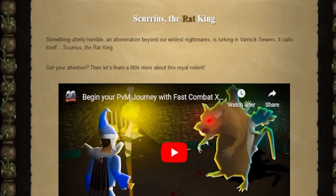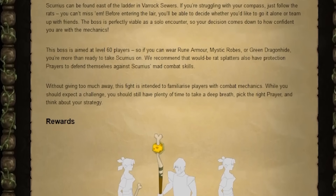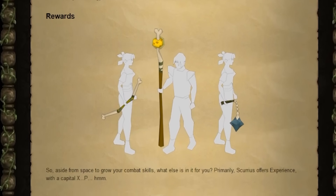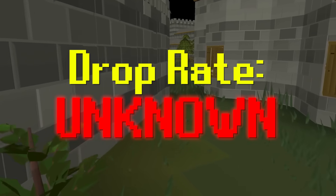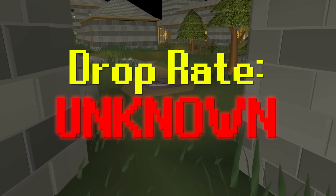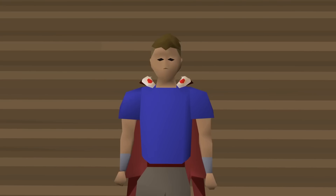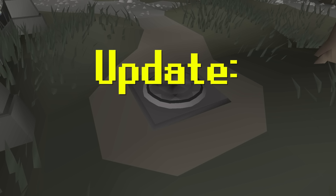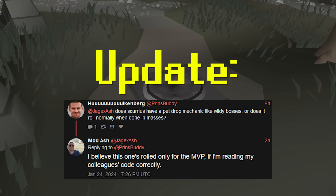Breaking news: Jagex just released a brand new boss called Scurrius. This boss is meant to be a mid-level boss for those getting into bossing and PVM in general, and with it comes a brand new pet called Scurry. The drop rate was unknown at first, but two days after release a Jmod confirmed it is 1 in 3,000. For those killing this boss in a group, only the MVP receives a chance at the pet drop, so I would recommend doing solos only.